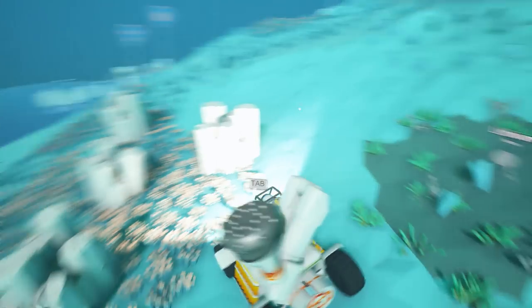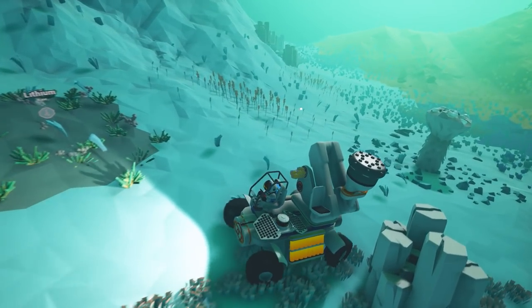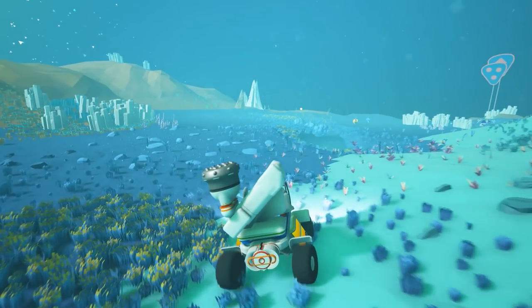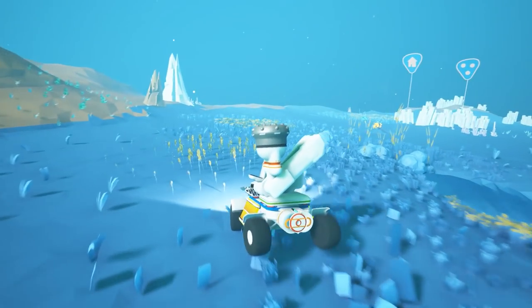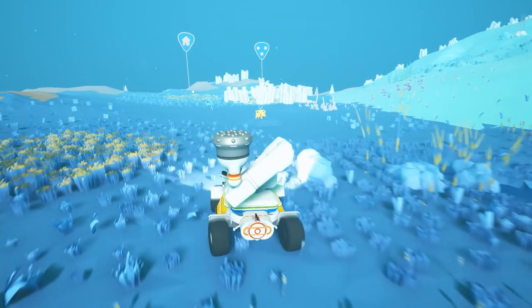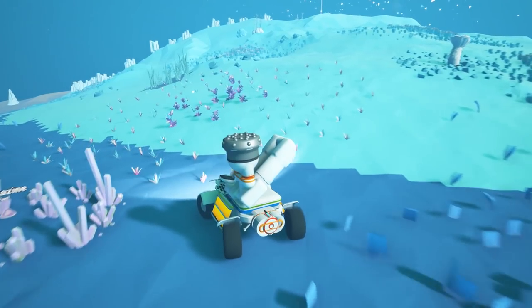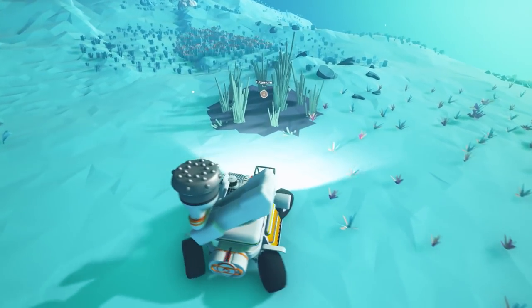This rock formation looks like it is guarding more lithium — another good use for the crane — but I still have not used the lithium we found yesterday, so I'll try to remember it's out there. I see hydrazine everywhere; that's definitely the most plentiful resource here on Tundra, at least on the surface, which is unfortunate because it's otherwise free as long as you have a fuel condenser.